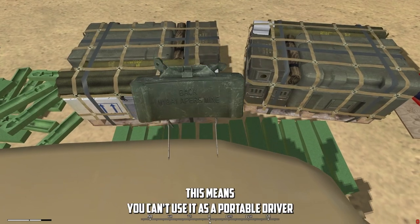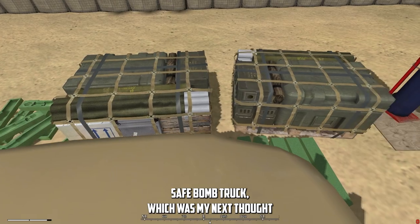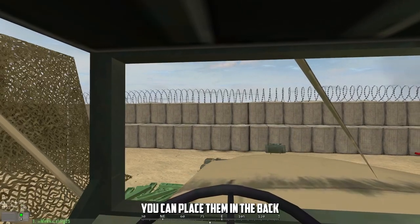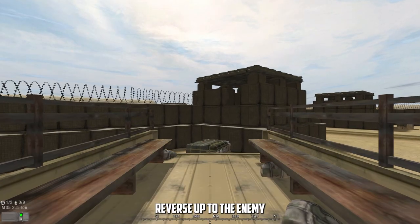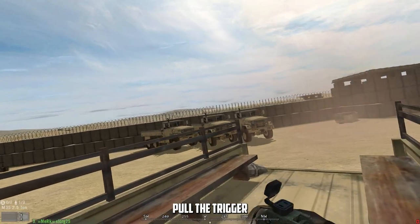Claymores don't stick to things, which means you can't use it as a portable driver-safe bomb truck — which was my next thought. But maybe you can place them in the back, reverse up to the enemy, stop abruptly, send the claymores off the back, jump into the back seat, and pull the trigger.